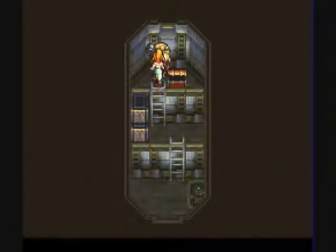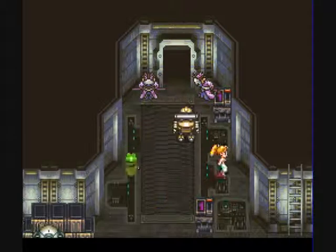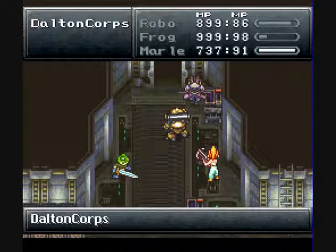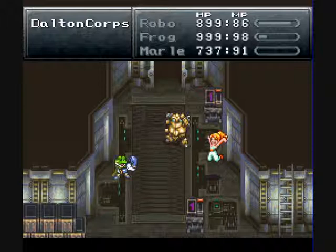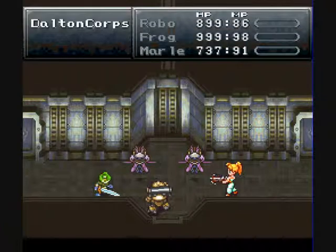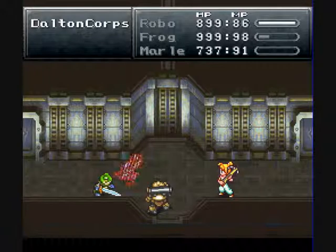First equipment. Now we just need to find our items, and I think I know where that is. Our items, money, and equipment? Then I guess we only need our items back. And I think I know where the items are, actually. Wow, I can't believe it — I almost made a record of this.